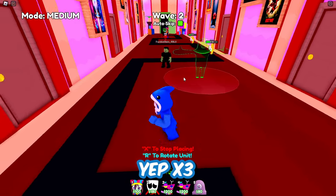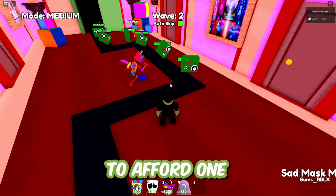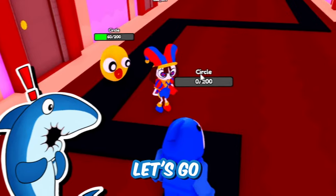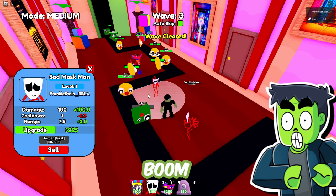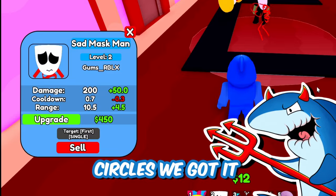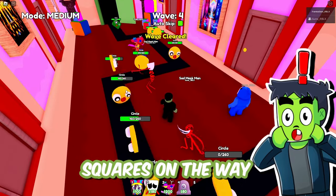Auto-skip, hurry! We might get a few circles popping through. I should have placed the mask man — it's okay, I'll be able to afford one in a second. I got my jester girl down. She's going crazy, she's smacking all the circles. Let's go! All right, I'm saving the money. I'm about to get a mask man too. Got it! I'm about to upgrade mine once we kill a few more circles. We got it! This is a piece of cake. Wave cleared!